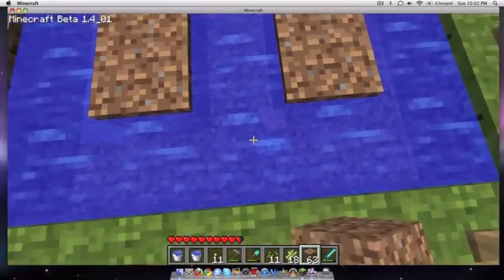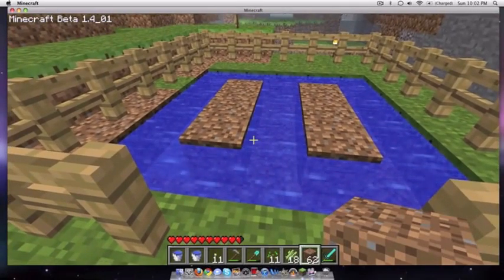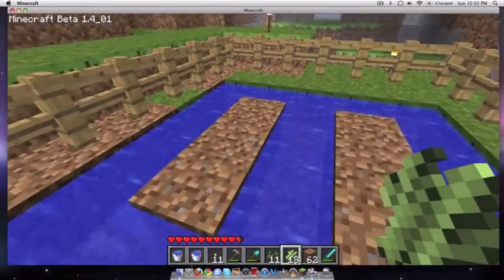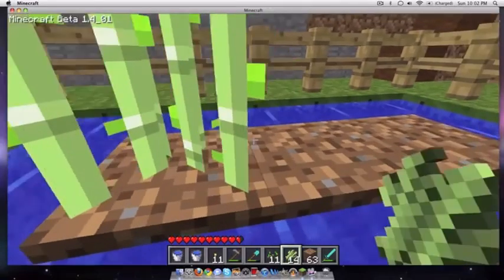For the sugarcane farm, you're going to start with the exact same area with rows or a small patch. It does have to have water around it, and you're going to plant sugarcane on the dirt instead of wheat. And you don't have to hoe it at all.